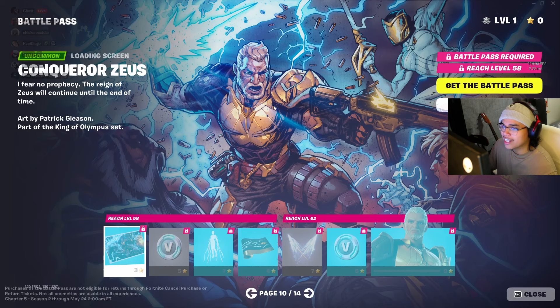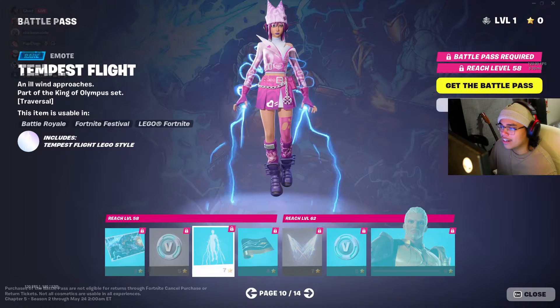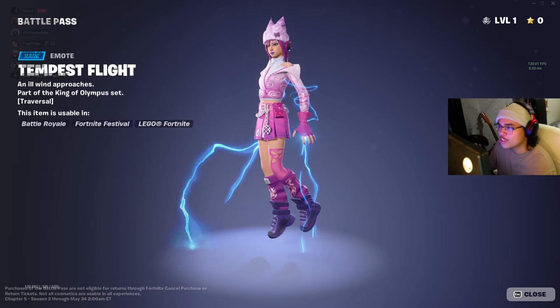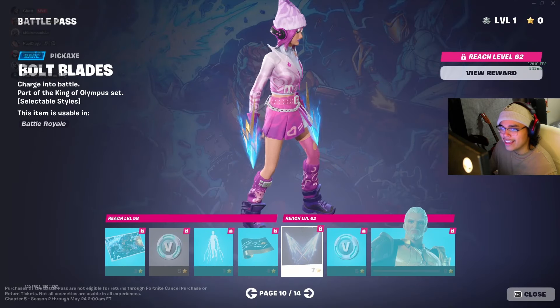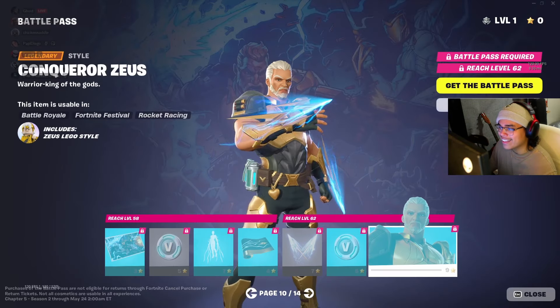Now some more Zeus. Looks like a younger Zeus or a short-haired Zeus. Tempest Flight — do you fly a little bit in this or are you kind of just hovering? We're going to have to wait and see. Regardless, it looks good. Not too bad of a wrap — we've had better ones, but it looks good. I like this pickaxe — I like the glowingness of it. And a little bit of a Giga Chad Zeus.